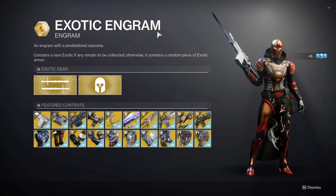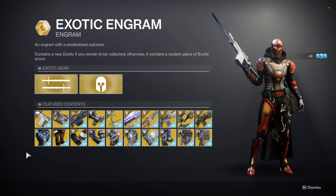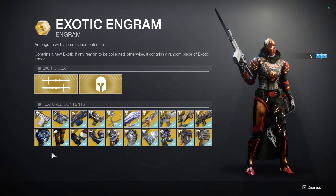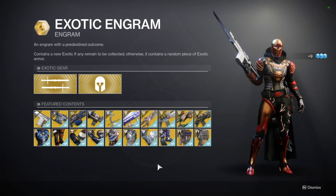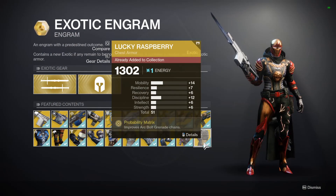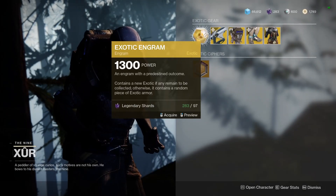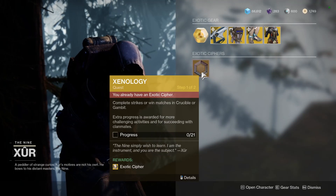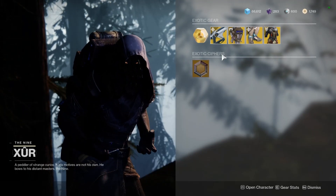We'll start off here as we always do. We've got the exotic engram — so if your collection is incomplete and you have any missing exotics, be sure to pick this up to fill your collection out. If your collection is already full, it'll provide a guaranteed piece of exotic armor instead. You can purchase it using legendary shards or you can use an exotic cipher, and if you don't have one you can do this quest here to earn one.